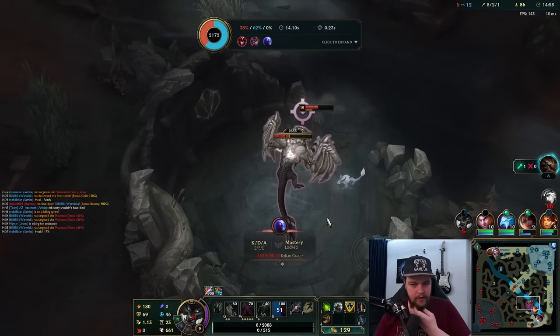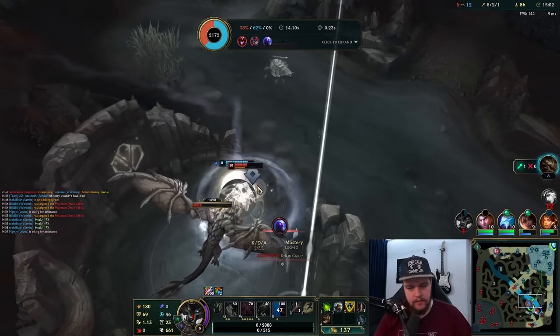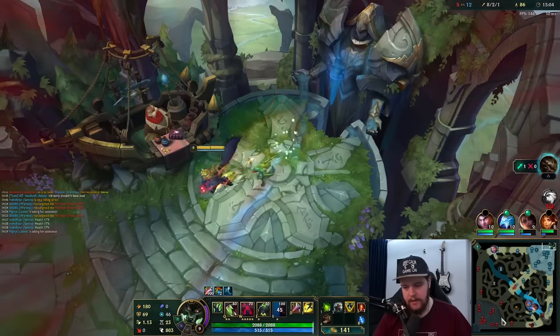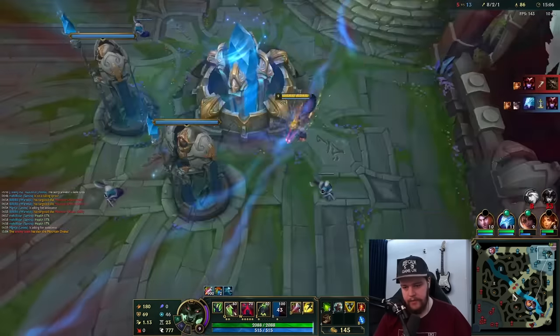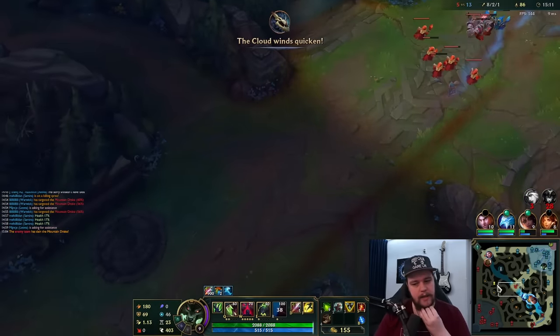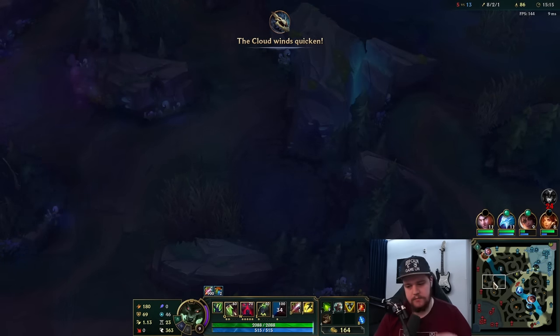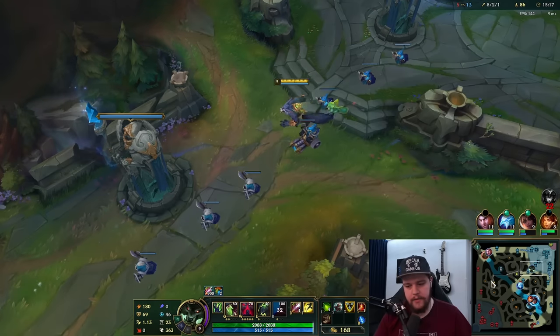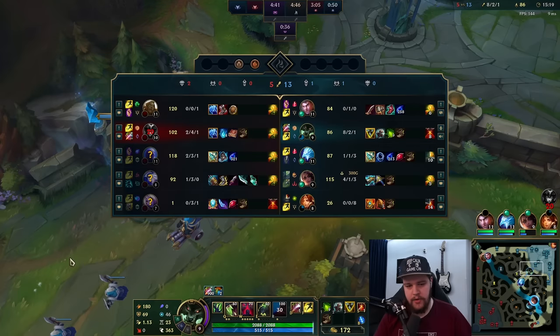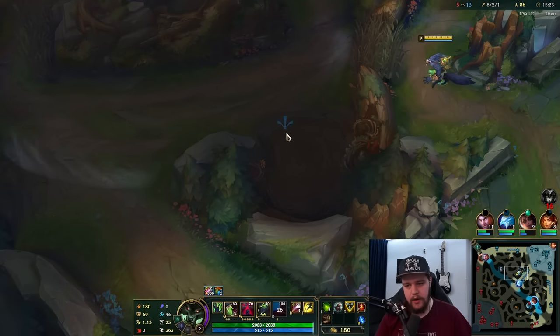She's going to get it here — I don't think my bot lane can stop this. She gets it with Smite anyway. We do lose Dragon but we kill her. I don't know if there's a way I could have played this to save myself. Maybe I should not have tried to fight her with the amount of gold I had in my inventory — I could not win that.